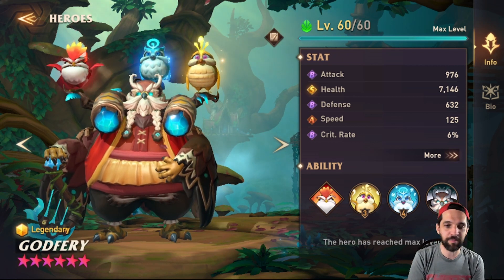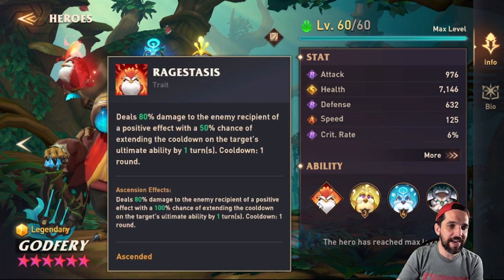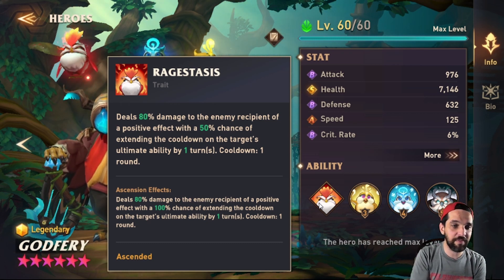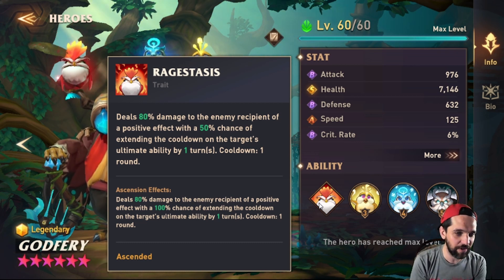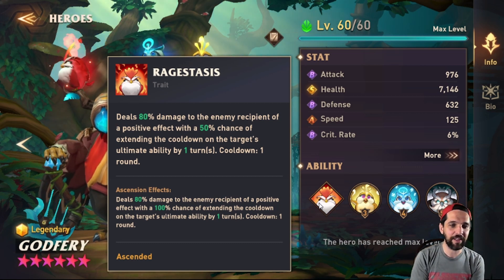So with Godfrey's trait, he deals 80% damage to the enemy recipient of a positive effect, with a 50% chance of extending the cooldown on the target's ultimate ability by one turn. The cooldown extension is one round. There's a lot there.